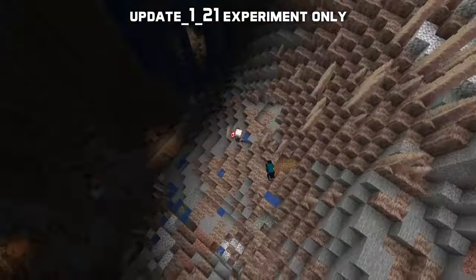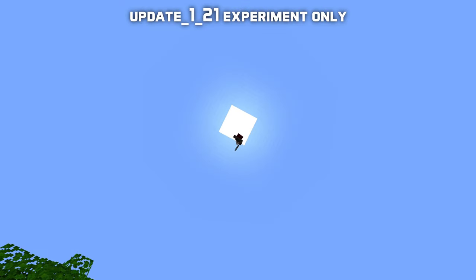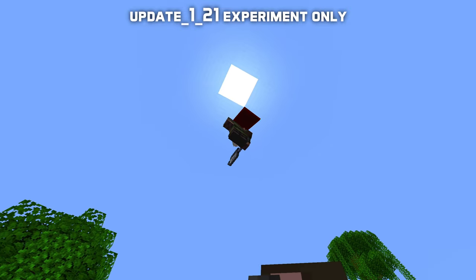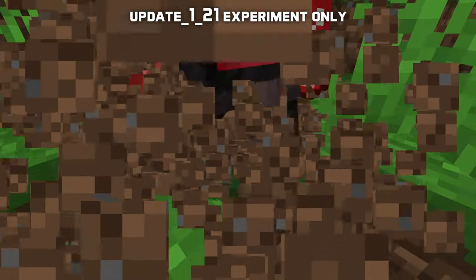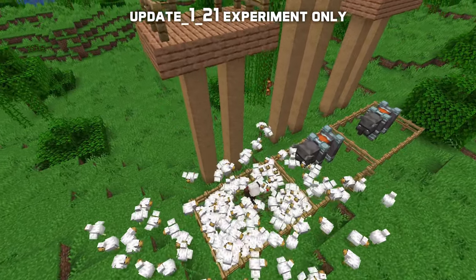Damage increases in a seemingly unbounded way. Landing a hit after falling about 150 blocks will one-hit kill a warden. If you do land a hit, your fall damage height is reset to that height, as if you had used a wind charge at that height, so if you land shortly after you take no fall damage. A successful mace hit will also cause knockback to nearby entities.